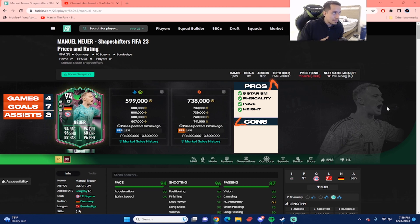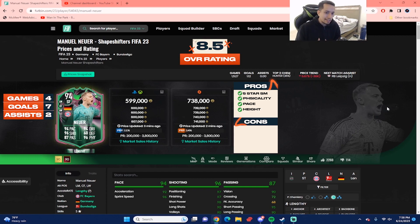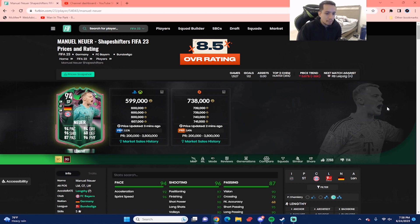Rating-wise, Shapeshifters Manuel Neuer gets an 8.5 out of 10. He was pretty solid, just not as good as I thought he'd be. For comparison, that Savage SBC goalkeeper-to-midfielder was absolutely insane — Neuer as an attacker is pretty good but not quite that level of impact. Let me know in the comments. Thanks for supporting the channel — you guys are amazing. The next review will most likely be Shapeshifters Martial, and after that I'll try to do Shapeshifters Chalice. Very close to 5,000 subscribers — it's been your boy Dan FIFA, bye!